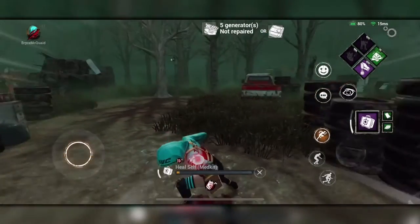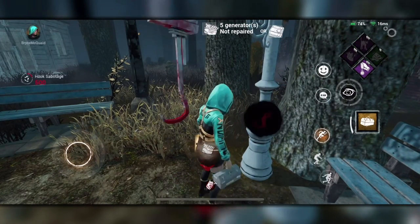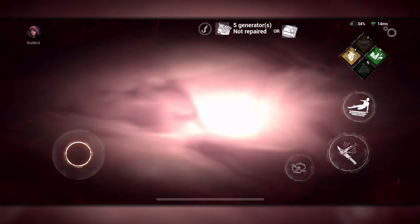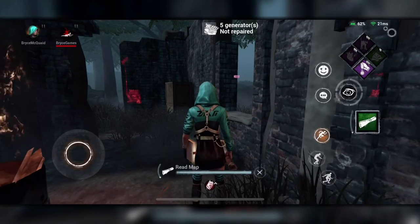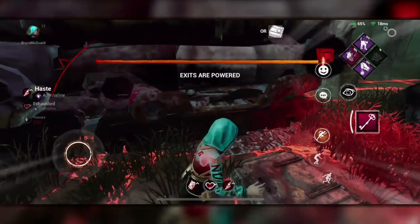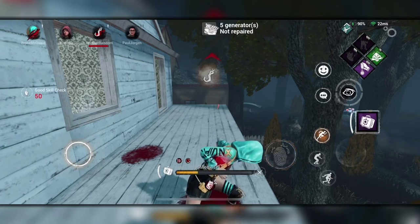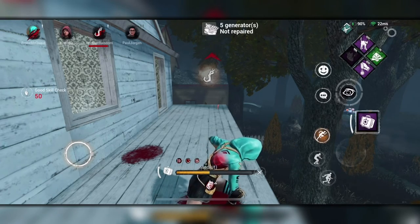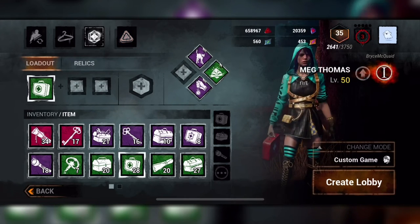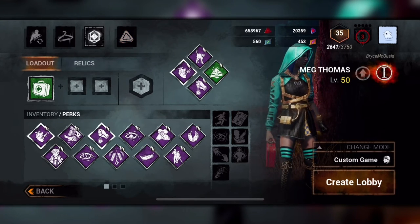Survivor items include a medkit, which allows you to heal yourself; a toolbox, which allows you to break hooks and do generators faster; a flashlight, which allows you to blind the killer and save survivors; a map, which allows you to track different items and sometimes even the killer; and last but not least, a key that allows you to open the hatch early. I absolutely love going for a medkit so I can heal myself at any point during a match, but whatever item you choose, don't forget to equip it and your perks in the main menu before you hop into a match.